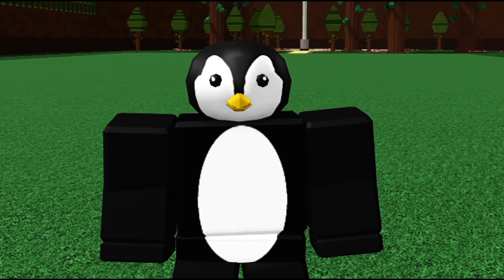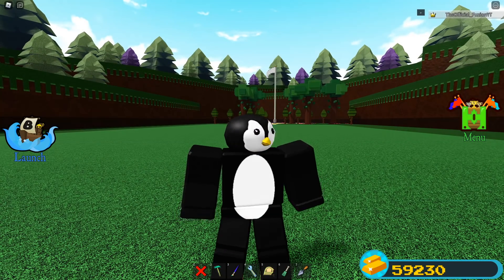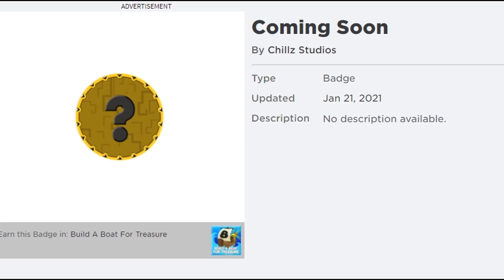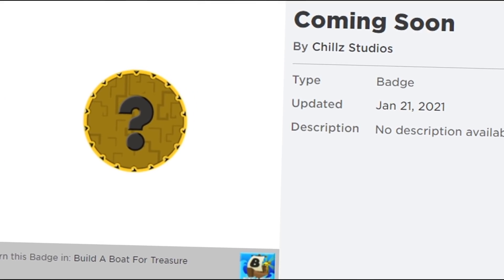We don't know if it's already inside of the game or not, which is really weird. This is a badge that got uploaded to Chill Thrills' inventory that I've mentioned in a few videos, but we've never actually got a real idea of what this could possibly be for. This was updated on January 21st of 2021, kind of right around just after the time that RB Battles added their big secret to the game in Build-A-Boats.